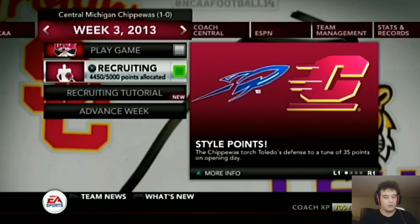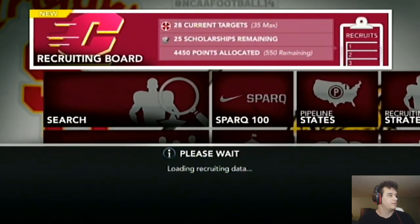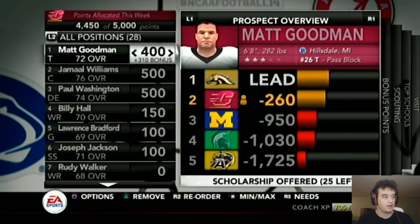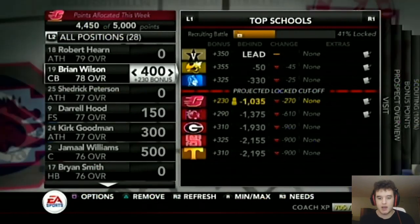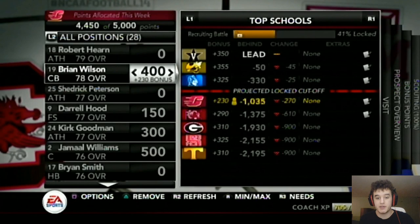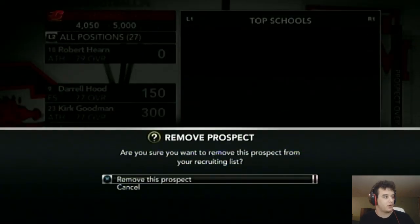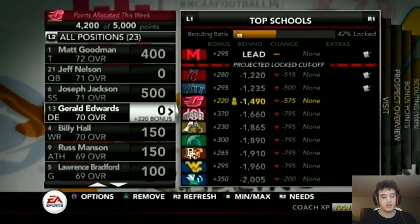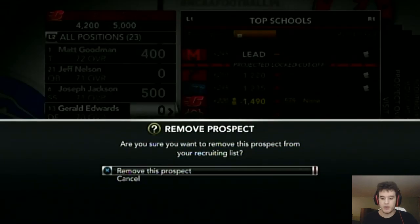After that game we had a win — it was against Toledo so it wasn't that hard. Now we're going into recruiting in week three, which is when you really know what's going on. There's a guy we're probably not going to get — we only have 400 points on him, our max is 500, and we can't catch up with 270 there. We're going to remove him from the board. Our quarterback we only have 300 points on but we're winning by 460, so bring that down to 100 — that's more points for other players.